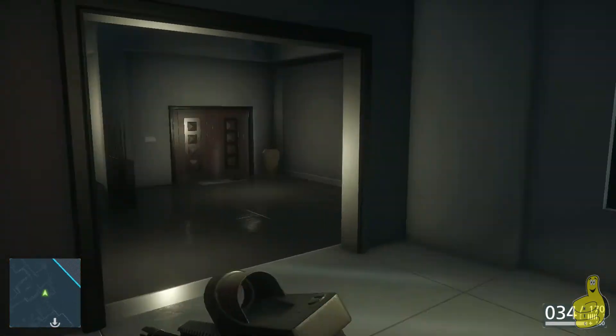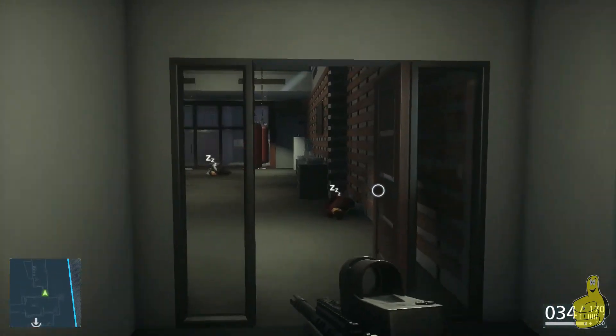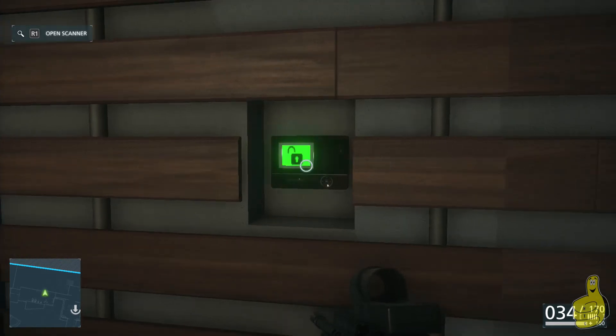Down here on the left is going to be a gym, and right across from the bench press station is going to be a wall with this little panel on it that you can open. And once you open it, it'll say open the security door — sorry.